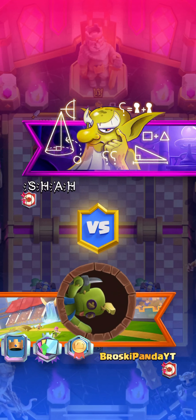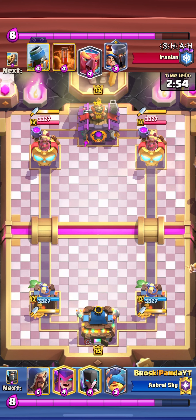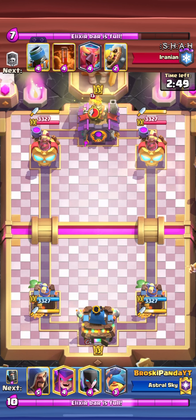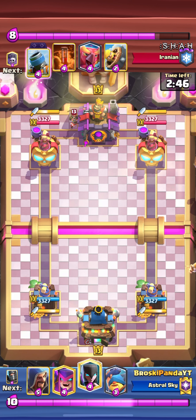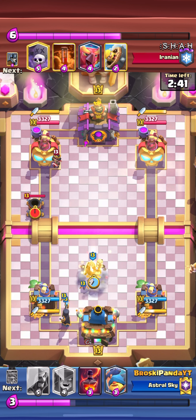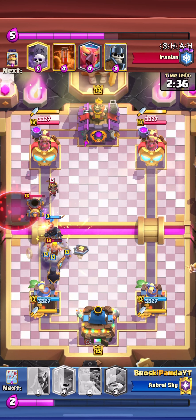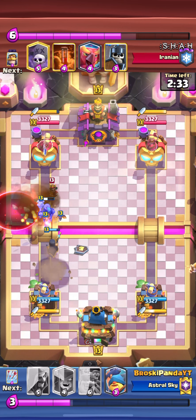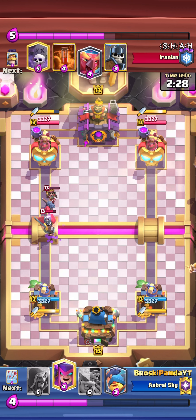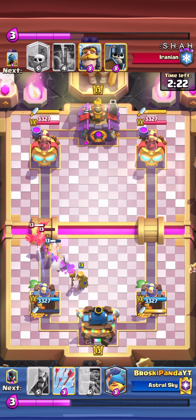Going into the next match — opponent has a weird font in their name. We have another defensive hand. He places little prince in the back, so I go night witch since it's not a firecracker and the bats won't matter. He has a mortar deck — I'll avoid that mortar since he'll protect it aggressively. Dark prince charges the little prince and one-shots it. He goes phoenix too — my hog distracts everything.